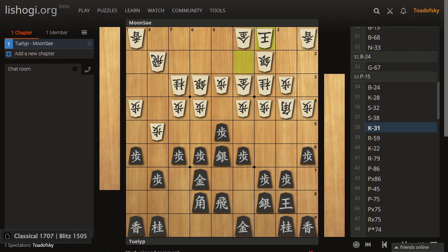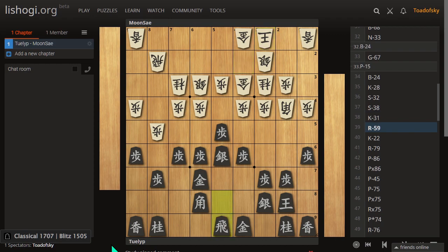Gota plays defense here. Gota's advanced both of their knights. It's fairly normal to bring this knight forward, although having done so gives away the opportunity to attack down this flank instead. Since they've advanced both their knights, it's difficult to move the bishop around, it's difficult to move the rook around. It makes sense for them to take some time and build a more solid castle and hope for whatever comes next.